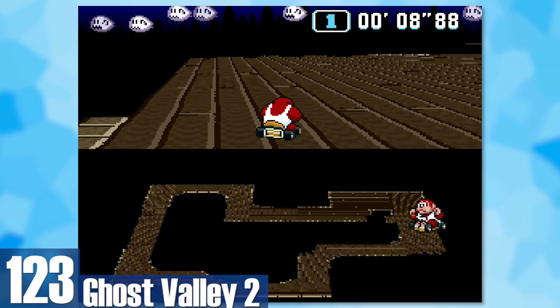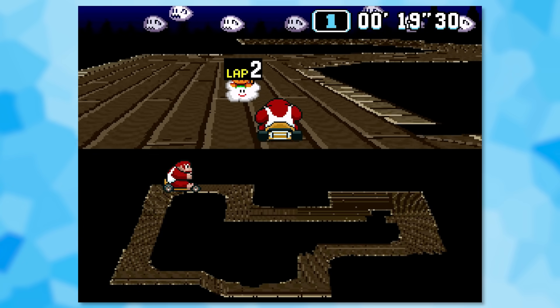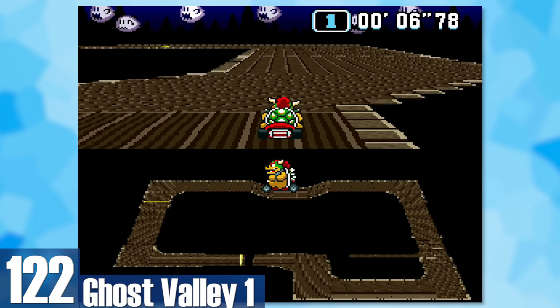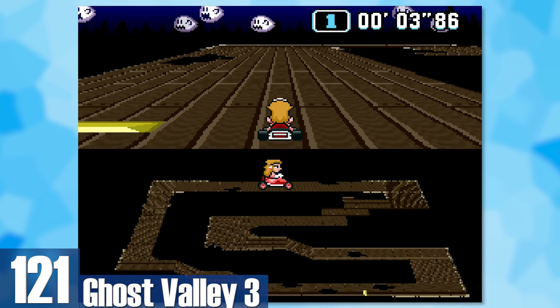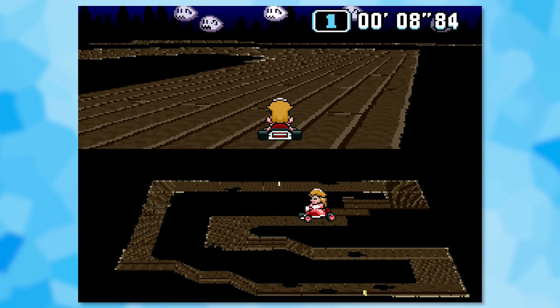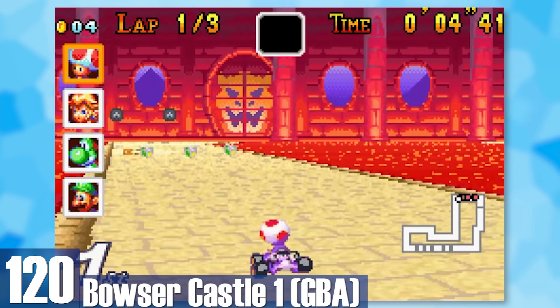123: Ghost Valley 2. For one of the first ghost tracks, it captures the atmosphere pretty well — there are ghosts in the background and the road is a rickety bridge with broken planks and guardrails missing. 122: Ghost Valley 1. The visuals are the same but the track layout is a little more fun to drive around. 121: Ghost Valley 3. It's the other Ghost Valleys but much broader in design with overall better track design.